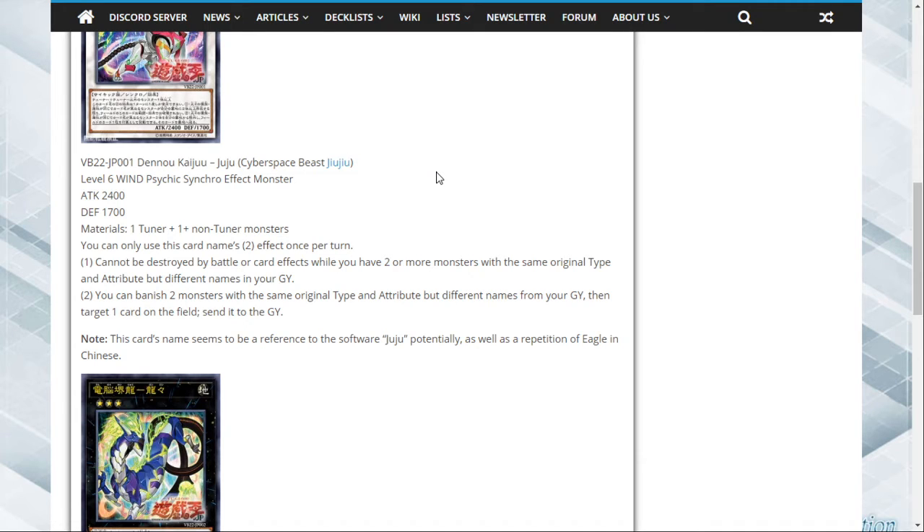The protection applies while you control two or more monsters of the same original type and attribute but different names. In your Graveyard, you can banish two monsters with the same original type and attribute but different names from your Graveyard, then target one card on the field and destroy it.